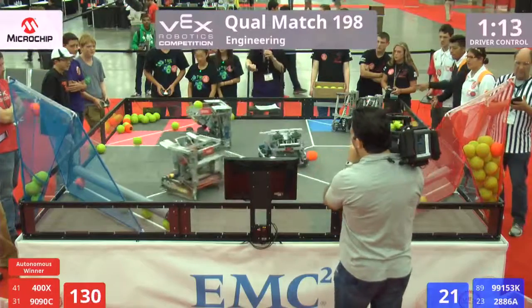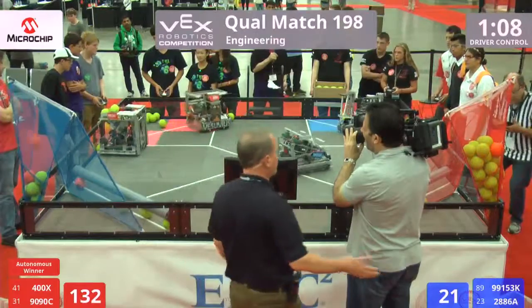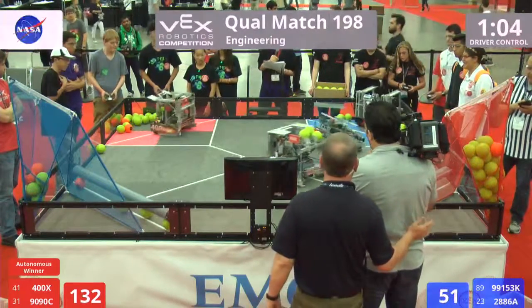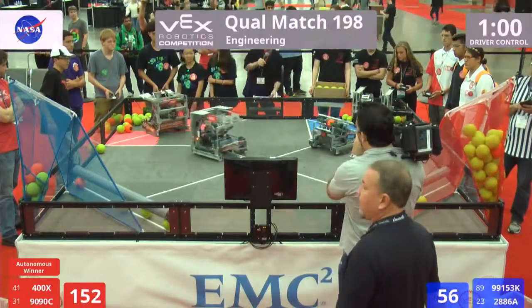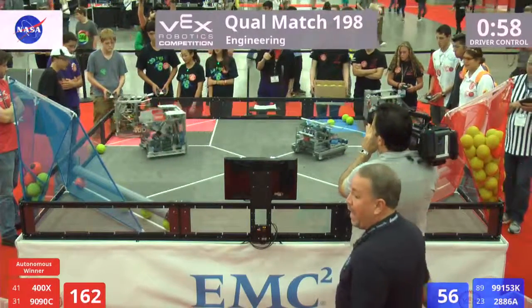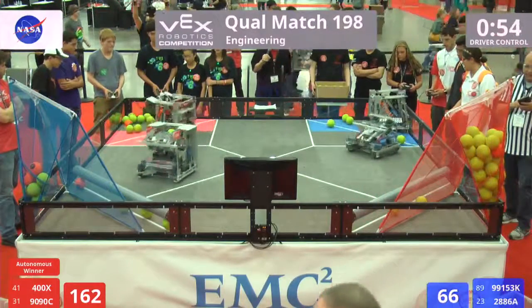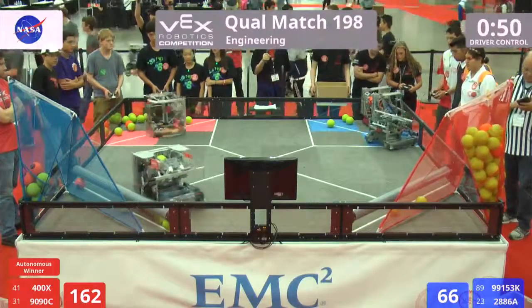Over on the other side of the field in blue, we've got 2886a and team 99153k. Another volley from team 400 — 400 loaded up, moving back through traffic, lining up long shots — one, two, three — three out of four going in for the red alliance.